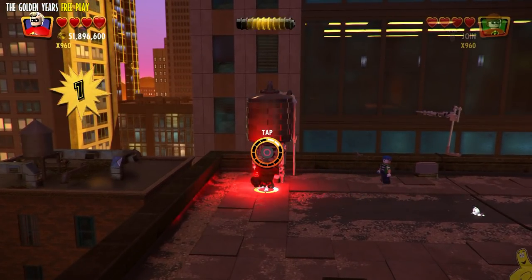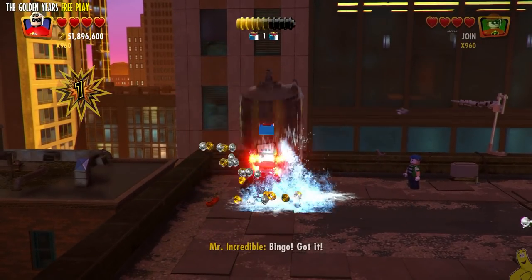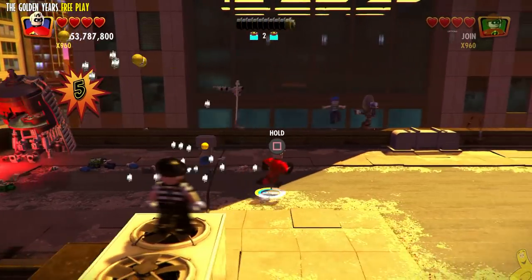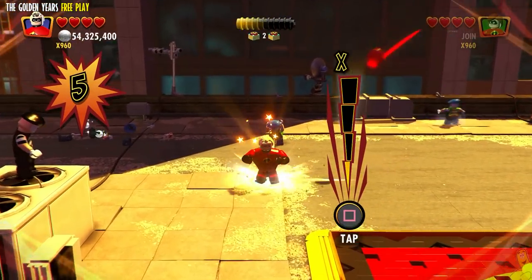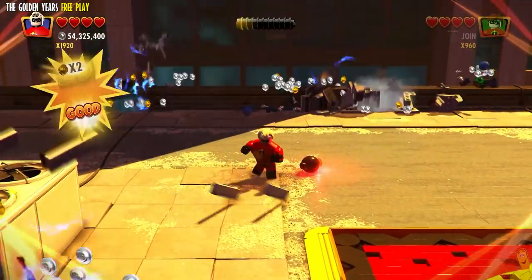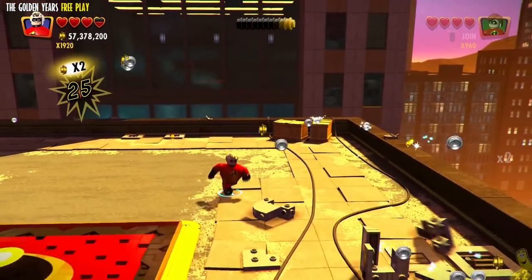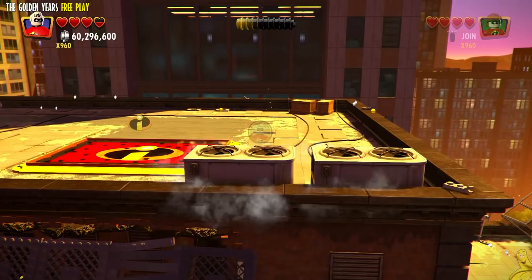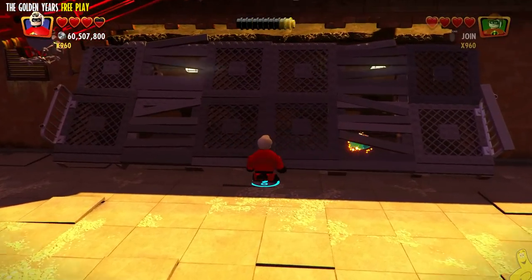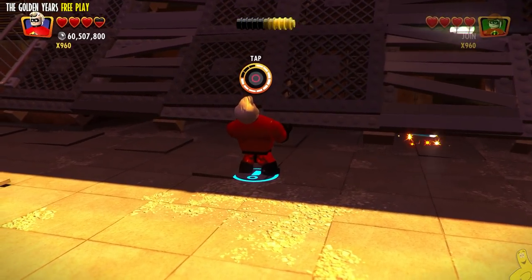We've got bombs being tossed at us and bad guys running around. Really what we need to do is spam the attack to get the Incredibrix needed to get this family build going, because unfortunately we can't just fly off into the next section. You could save and exit and reselect the level choosing the second area — that might be faster. But I always go through and play the levels, even after getting all the collectibles.